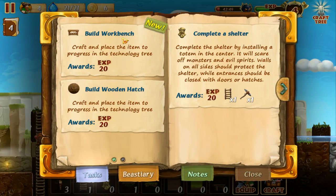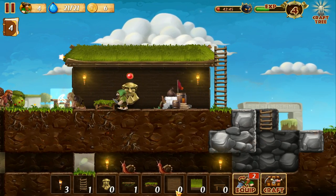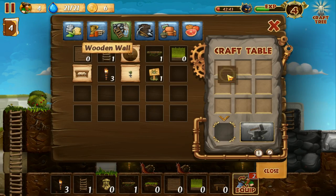These are my current tasks: build a workbench, a wooden hatch, and complete a shelter. Complete the shelter by installing a totem in the center — it will scare off monsters and evil spirits. Walling off on all sides should protect the shelter, while entrances should be closed with doors or hatches. So let's do that together right now.